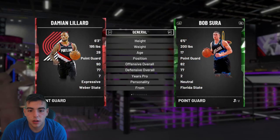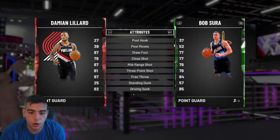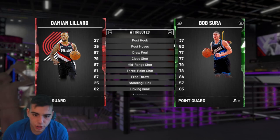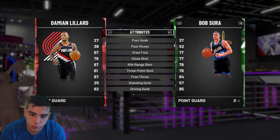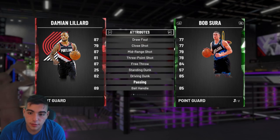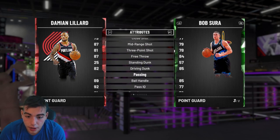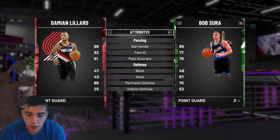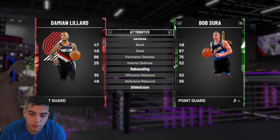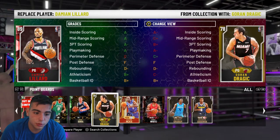Next up I got Bob Sura. There is a Ruby of him if you do a lot of domination challenges, so that's why I chose this card. His three-point shot is beautiful, mid-range shot is beautiful, free throw is great, and his driving dunk is even better. He's a point guard that can dunk — that's a big up. His handles are good, his passing is good, and perimeter D is actually pretty good. He's a pretty solid card overall. Highly recommend you get him.